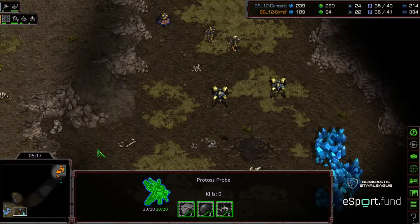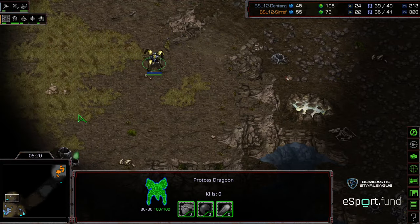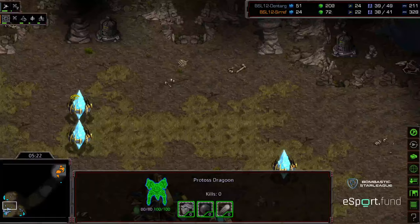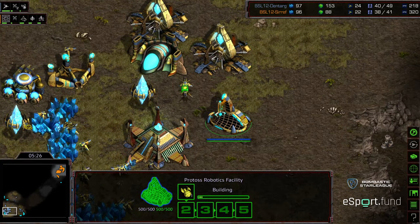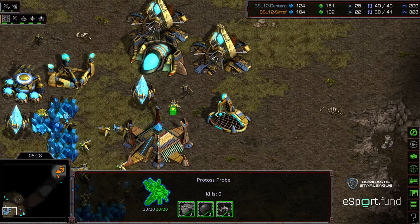This is kind of more common. He's got a couple probes that weren't cycling up. He has a Dragoon very cautiously moving up to the nine o'clock location, looking for any sort of cheese like that play. And it looks like he's just going to go up. He does have a probe stuck back here — that's going to hurt a little bit. He is ahead overall in the probe count. He's getting a robotics facility.